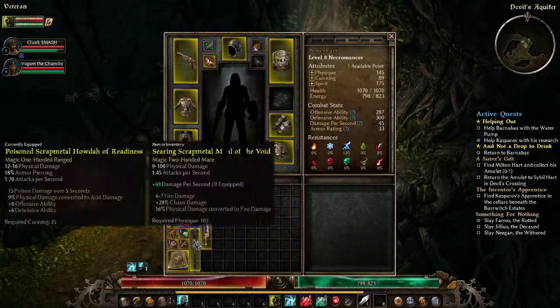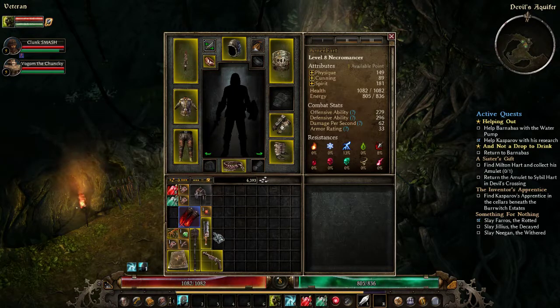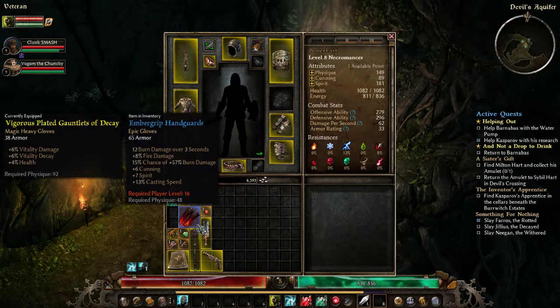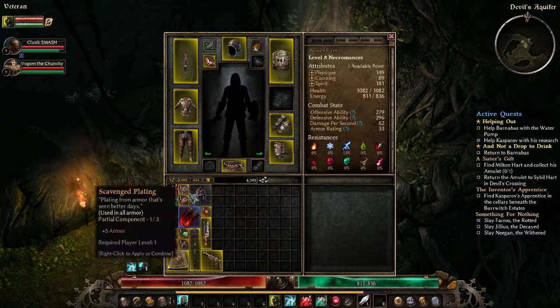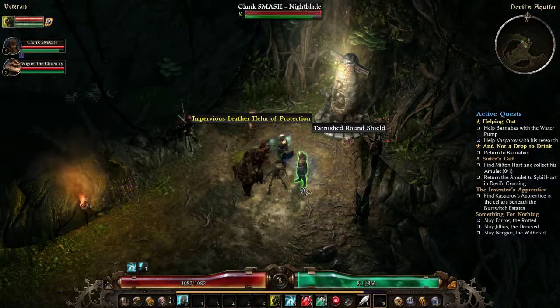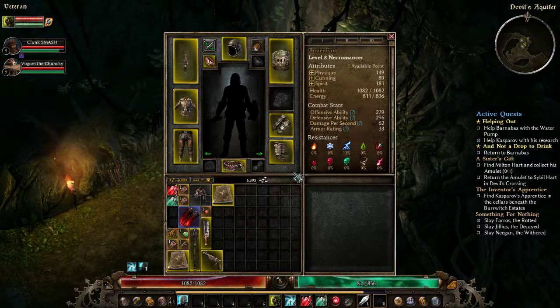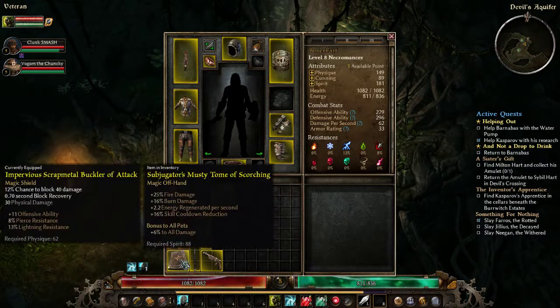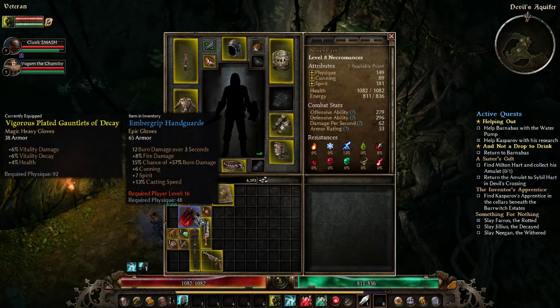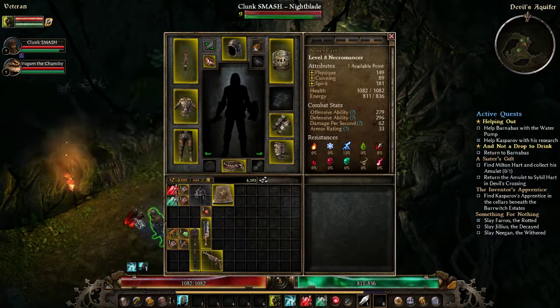Put that on. Tome of Scorching — no thank you. Necromancer's plus one to Drain Essence. Musty Tomb of Corrosion — acid damage, poison damage, cunning, energy regenerated per second, 12% skill cooldown reduction. You want this Bunny? Yeah, I'll drop it. Shrewd Musty Tomb of Corrosion — it's a magic offhand. Here's something for fire if you guys want fire. Hey Charlie, here you go — take this.